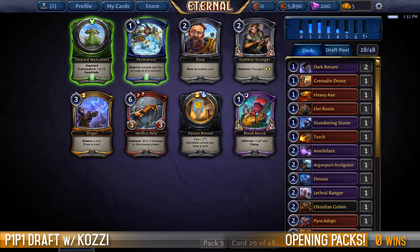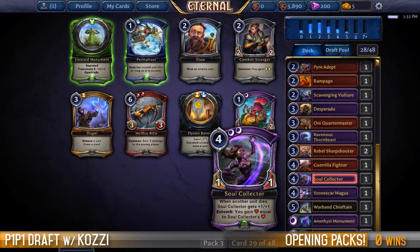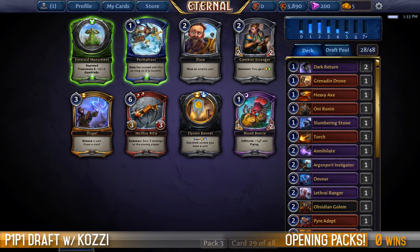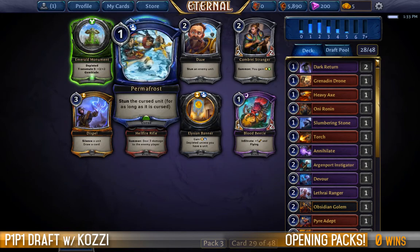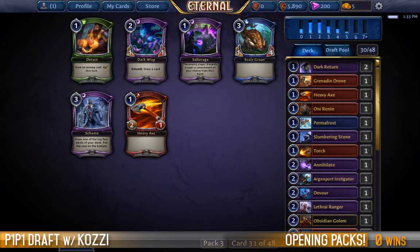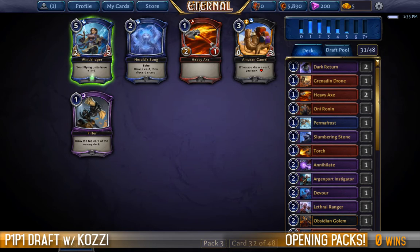I'll take a Desperado — yeah, that's fine by me. Now we have a choice between a Blood Beetle or a Permafrost — considering splashing. We already have a lot of very powerful creatures; if we have the opportunity to splash a Permafrost as well, that's when this deck's just going to be busted. Is this low enough curve that we want to be playing a Heavy Axe? I can't see this being the kind of deck that I play a Dark Wisp or a Scheme, so we'll take it as the only plausible option. We're definitely never going to be playing three Heavy Axes — makes me a little bit sad for not taking something else.